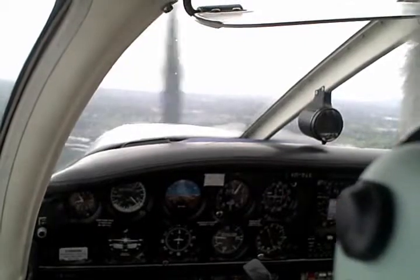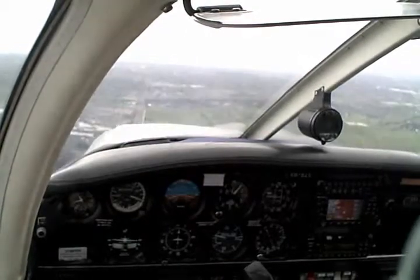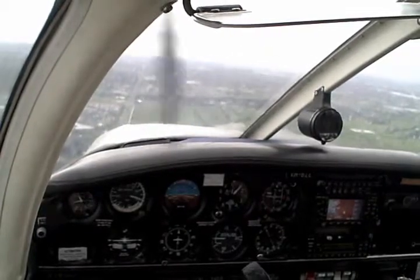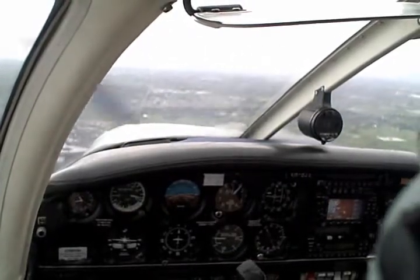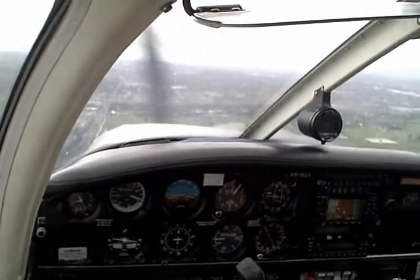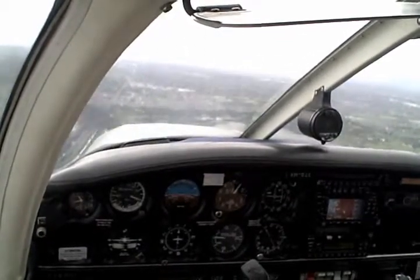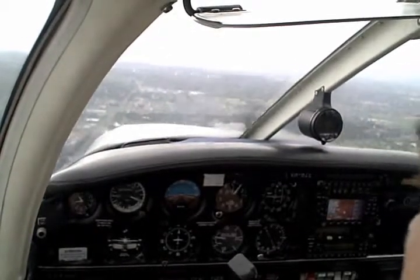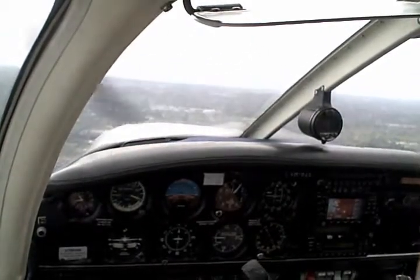Romeo Charlie Romeo, number three - follow two Cherokees, the second of two that is, turning long final. [Tower]: Romeo Charlie Romeo, number three, follow the Cherokee on long final. Now you want to maintain 1000 feet here, so you might need to bump up the power a little bit. This approach is a little non-standard, only because we're slowing down - the only reason we're slowing down is just to give him a bit of space. Bring that power back a bit more, raise the nose of the aircraft, so we can fly along at low speed, straight and level.